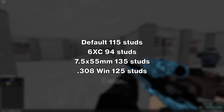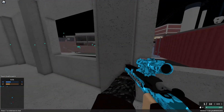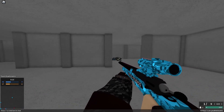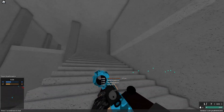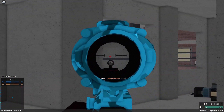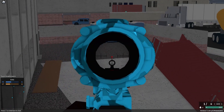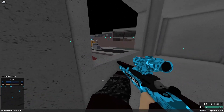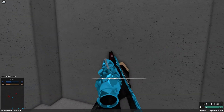Here's the one shot body shot ranges for all the conversions I'll be talking about. To summarize each quickly: the 6XC reduces range but increases muzzle velocity; the 7.5x55 increases your range by quite a bit but significantly reduces muzzle velocity and slows down your rechambering rate; the .308 Winchester increases range quite a bit and reduces muzzle velocity quite a bit — it's a bit of a middle ground for the 7.5. So the 6XC is geared more towards playing like a regular sniper and sticking to the back, while the 7.5x55 is an aggressive but riskier conversion since it slows down the gun even more. The .308 Winchester is a pretty minor tweak but gives you a bit more one shot body shot range.